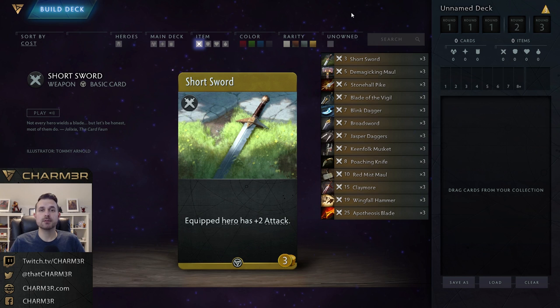In this video I'm going to be going through each of the weapons currently in Artifact, talking about when you would consider purchasing these throughout the course of a game, which ones you might want to consider putting in your decks for constructed, and I'll mention a couple of times where you might want to consider something in draft as well.